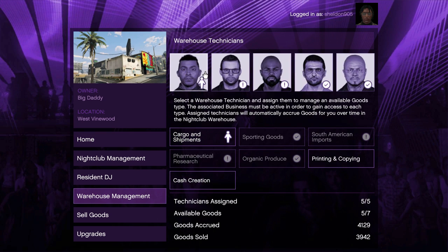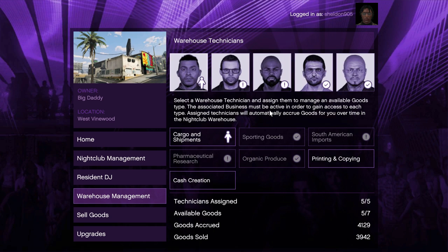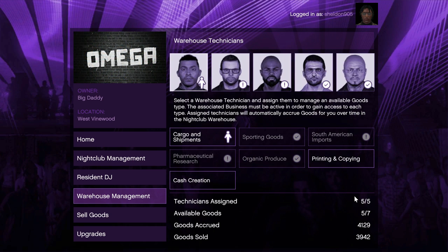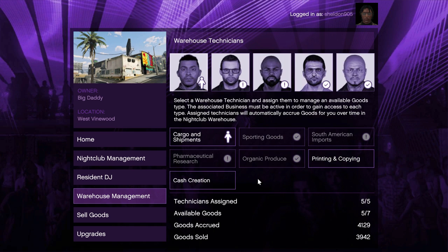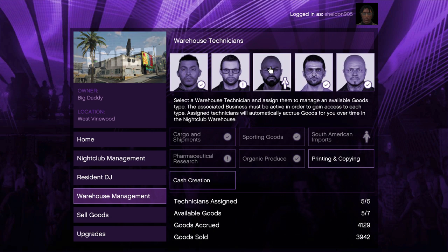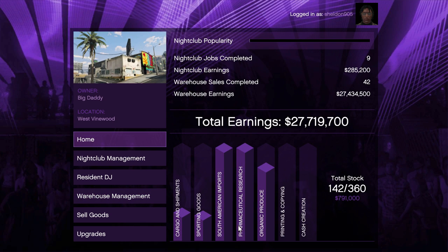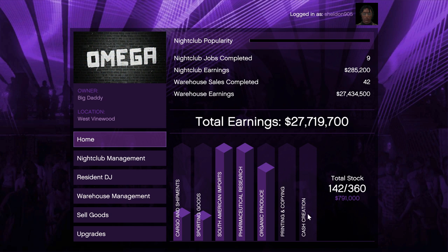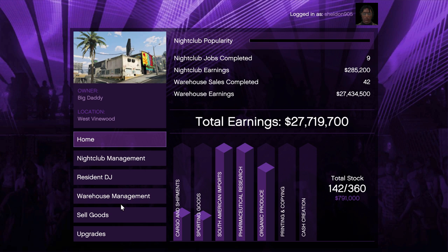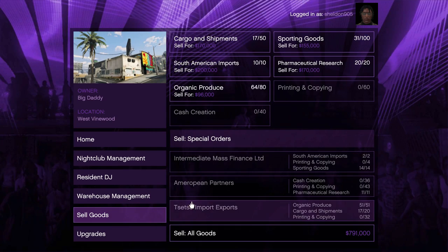The warehouse technicians are super important — they have to be assigned to one of these slots to actually work. I have five out of five technicians and you have to buy each one. To run this business effectively you need to buy every single technician. The most profitable businesses are ordered left to right on the bars. Cash Creation and Printing and Copying are the ones you will not assign technicians to. Sell every time one of the top businesses fills so they keep working for you.